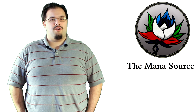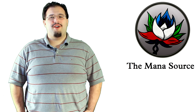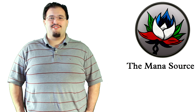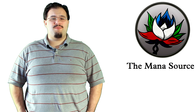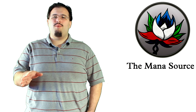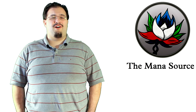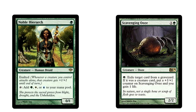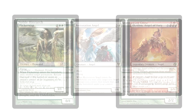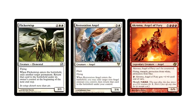Don't say I didn't warn you. The second deck we're going to look at is Hate Bears, an interesting variation on a White Weenie strategy. The deck top 8'd three of the seven events we looked at this week. Typical White Weenie rules apply here: Aven Mindcensor, Leonin Arbiter, Thalia Guardian of Thraben, and Aether Vial all make appearances. In addition, there's a pretty heavy green splash for Noble Hierarch and Scavenging Ooze.